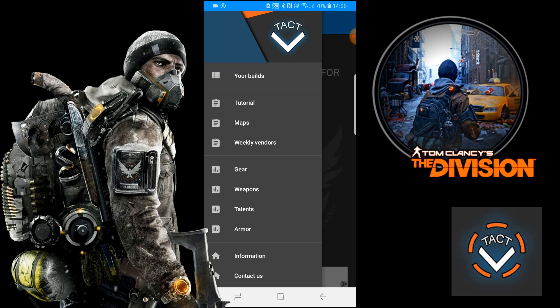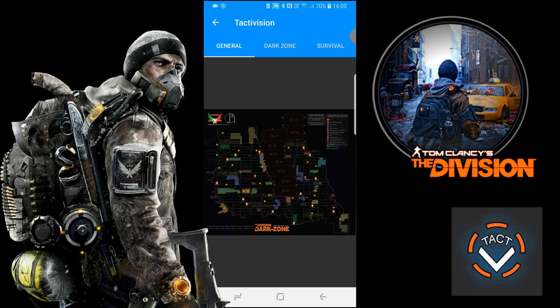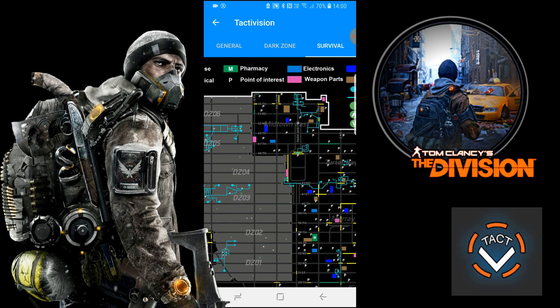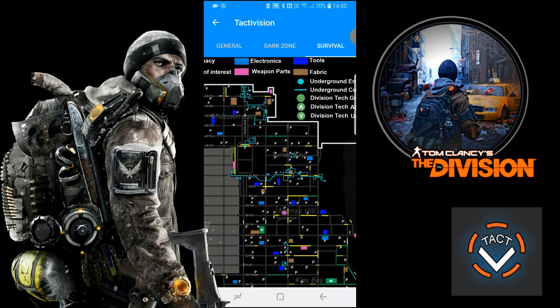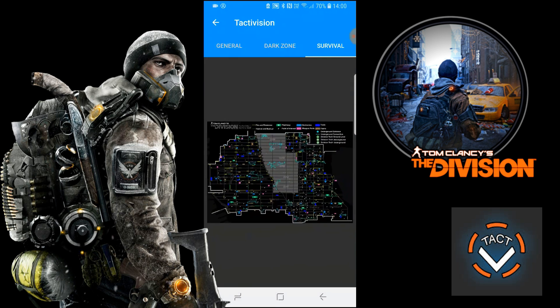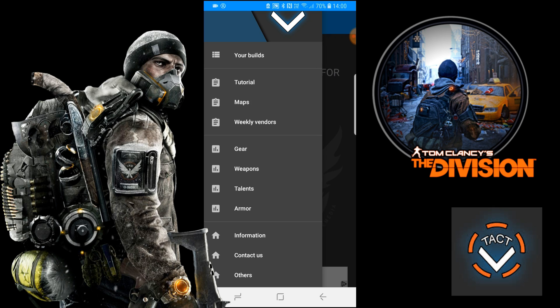Going back, the next section is Maps. You've got a general map, a Dark Zone map, and one of my favorites — the Survival map. This helped me find out where everything is in Survival. Survival doesn't get the credit it deserves but for me it's still the best DLC. If you zoom in you can see the legend at the top and look around the map to see where everything is. It's a great bit of kit having the maps on your phone on the fly.